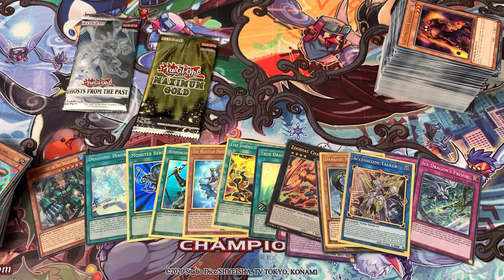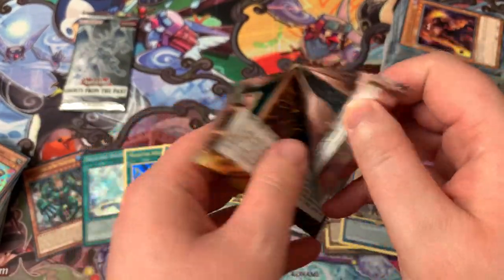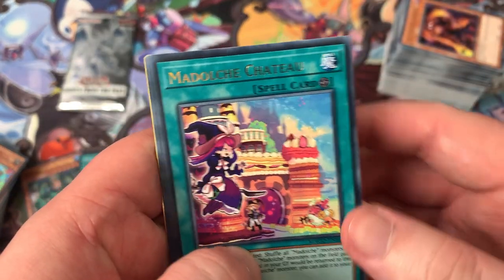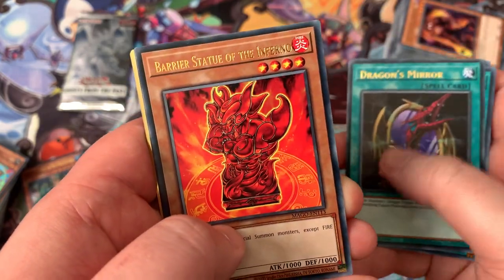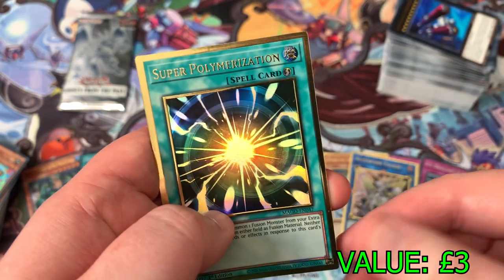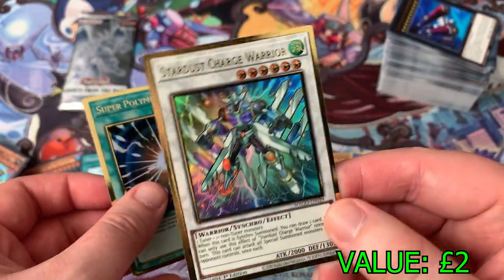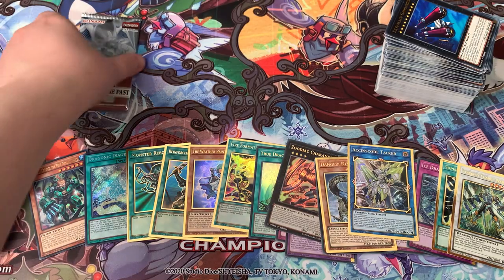Holy water pull! I don't think we can beat Access Code Talker with the original Maximum Gold, but let's see if we can add to the value. Medolce Chateau, Necro Valley Throne, Dragon's Mirror. A quite good gold letter — Barrier Statue of the Inferno, Sky Palace, Gangary Die. First premium gold is Super Poly — not a bad pull in the slightest. And we also have Stardust Charge Warrior — that one's a little bit of a dud. We pulled the Access Code Talker out of two packs — oh my god!